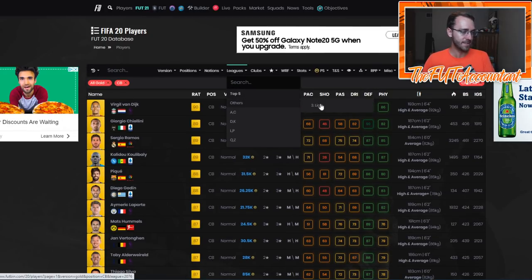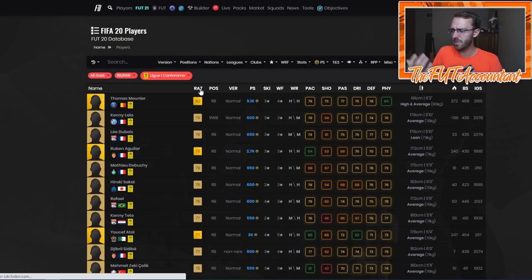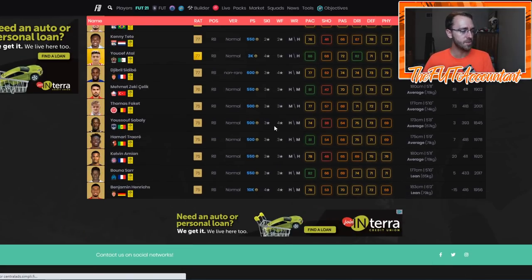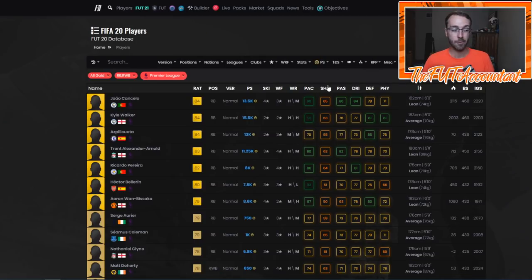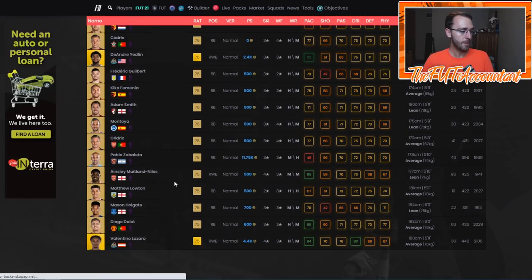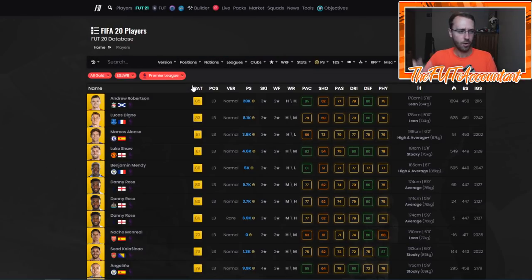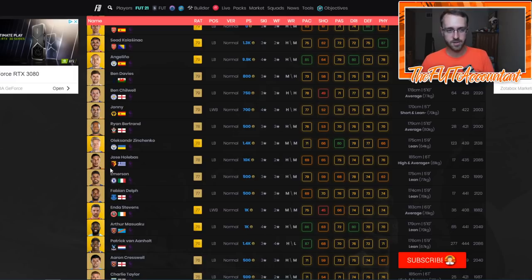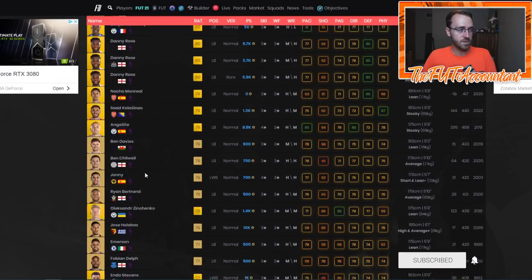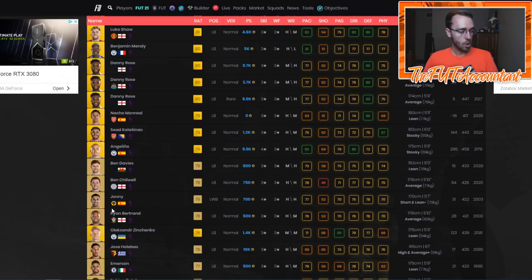Look at Premier League right backs, center backs, Bundesliga, Serie A, Ligue 1. Maybe you need some Ligue 1 links for one of the SBCs — Ligue 1 right backs, Premier League right backs, Premier League left backs. That's something that is always inflated and always expensive to start off the game because people are always looking to build their squads. I would honestly stay away from those just because so many people are looking at these cards off the rip and the market with those cards is very hard to make coins in. So tip number one: look at non-rares and some rares that have good links for some of these new advanced SBCs.